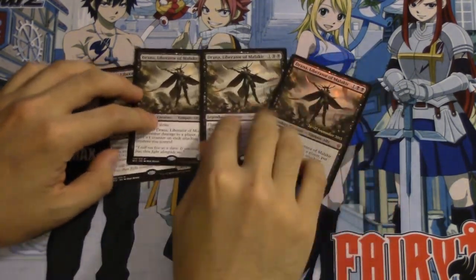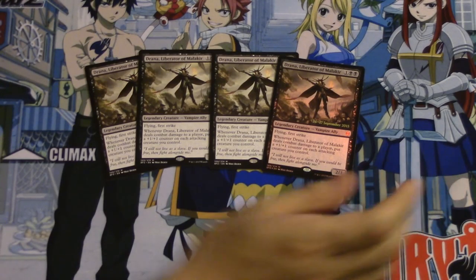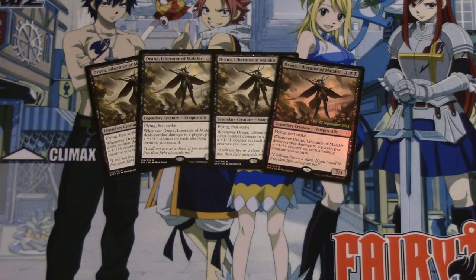I wanted to talk about this card. Out of the case only — I didn't pull any from the booster boxes — but out of the case I pulled four of them, including a foil pre-release one, which in my opinion is the best version of her. I'm starting to like pre-release stamps just because they're becoming harder and harder to get. As a legendary vampire creature, she has a certain EDH appeal, and having the stamp is kind of nice.